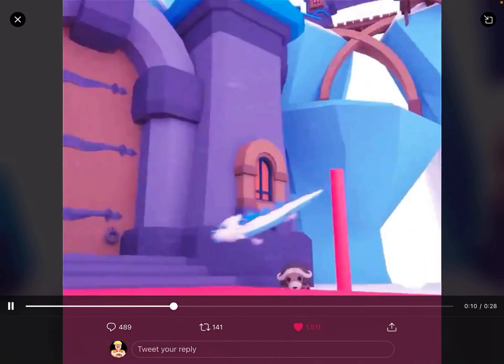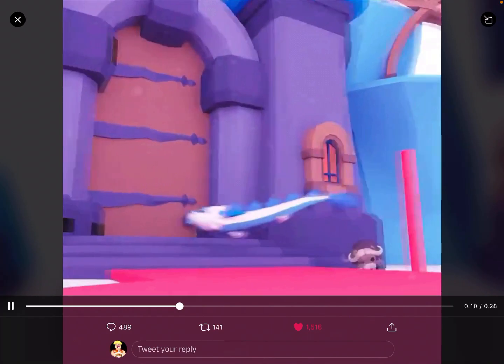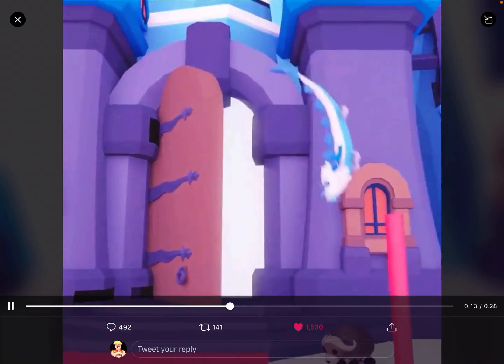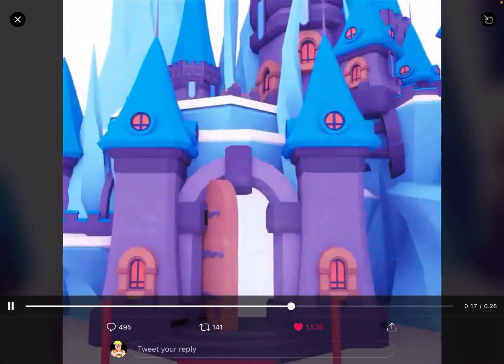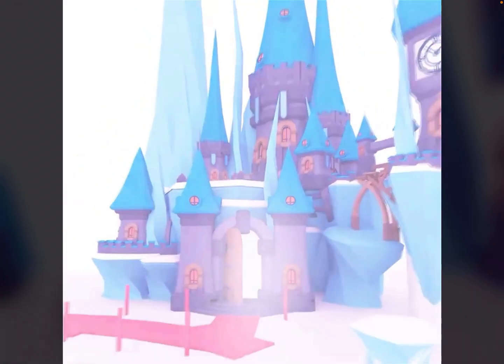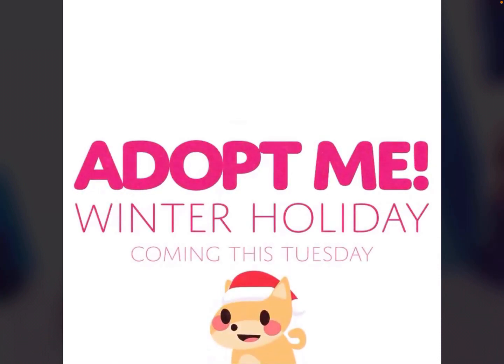Wait a minute, there's the snowy owl — it flies! There's like a little snow bison going too fast. The castle looks so cool — what's this like red path? The release date shows: Adopt Me Winter Holiday coming this Tuesday — that's in two days!